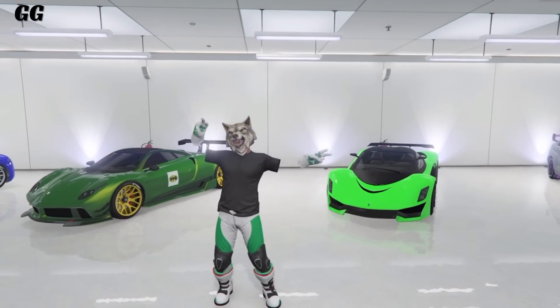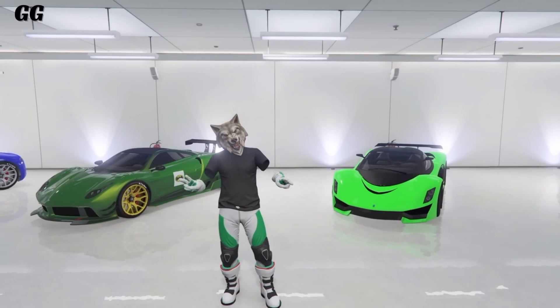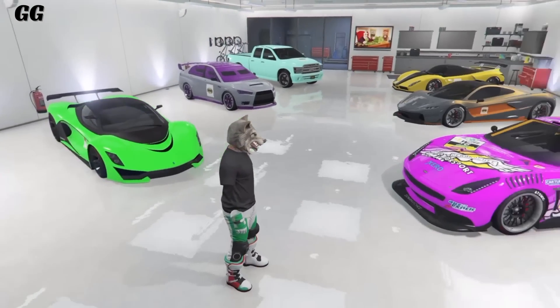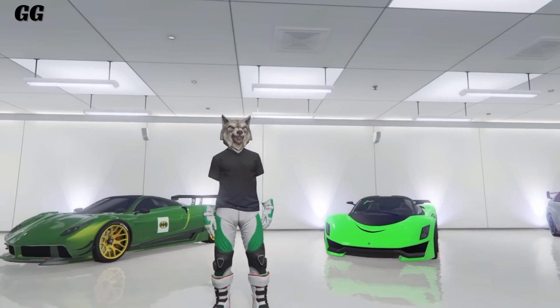What's up guys, HeddaGaming here. In today's video I'm going to be showing you a new clothing glitch which will allow you to get invisible arms with this black t-shirt and the racer suit pants.